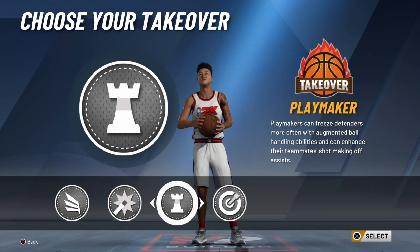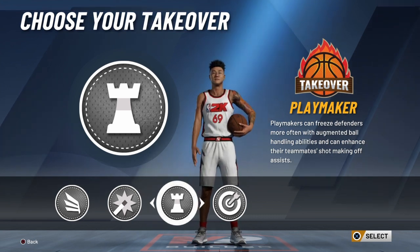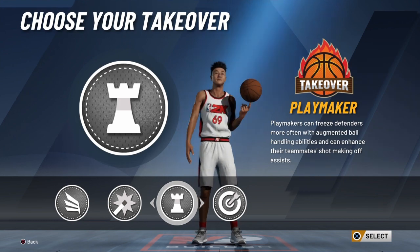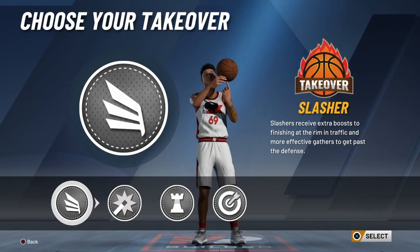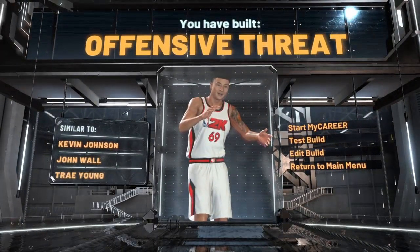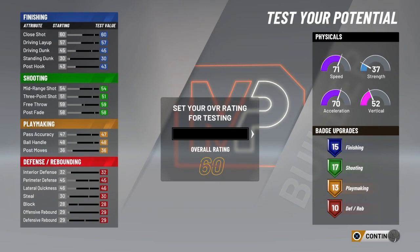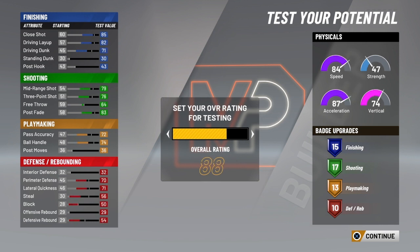I had a really tough time choosing between these two takeovers, but personally I'd go with playmaking takeover because that's one area where this build lacks. So yeah — playmaking takeover. There you go: the BP build, 6'2 offensive threat that can get contact dunks, is fast as hell, and can shoot like a sharp. And I have 10 defensive badges, so it's definitely not broken.